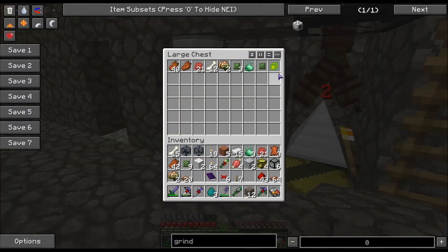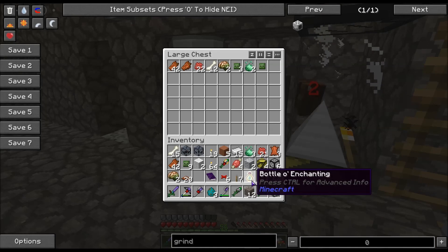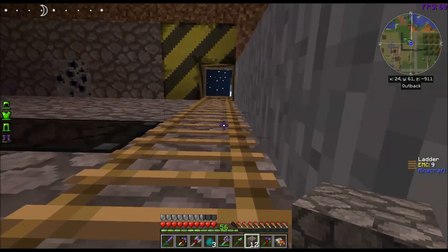So that about does it for this episode. These things are solidified experience — as soon as you put this in your inventory, it turns into a bottle of enchanting. I'm not sure why it does that, but it works the same.